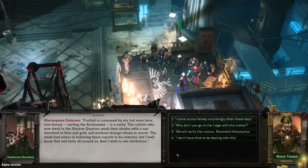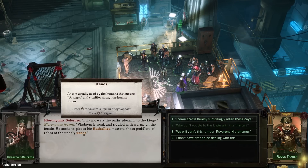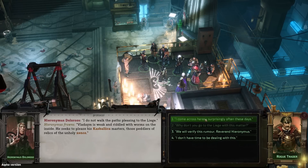Gross. Footfall is consumed by sin, but even here true heresy — serving the arch-enemy — is a rarity. The cultists who now dwell in the shadow quarters mark their abodes with a sun inscribed in blue and gold, and perform strange rituals in secret. He wishes to see retribution. When asked why he doesn't take this to the local liege lord, Hieronymus frowns: 'I do not walk paths pleasing to the liege. Vladaim is weak and riddled with worms on the inside — he seeks to please his Kaspalika masters, those peddlers of relics of the unholy Xenos.' I seem to have run across a truly shocking amount of heresy lately.